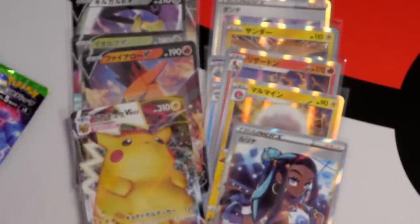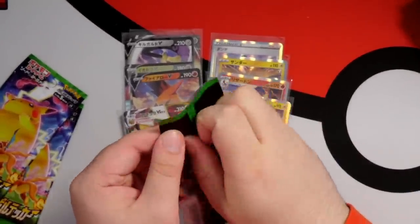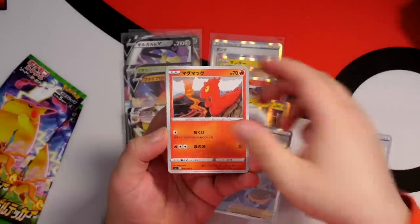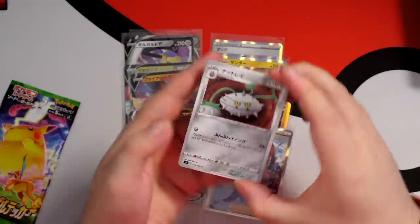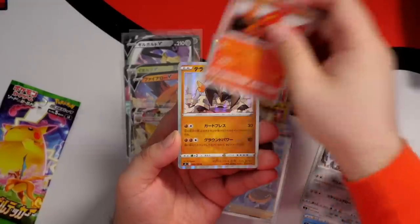Okay, we've got three more packs left. We could do the unthinkable and get a double hit. I think a double hit on this box would be so generous because it's already been so great. Slugma, Nuzleaf, Taillow, and Shiftry. Next pack - we have a Ferrothorn, Barraskewda, Excadrill, Slugma...